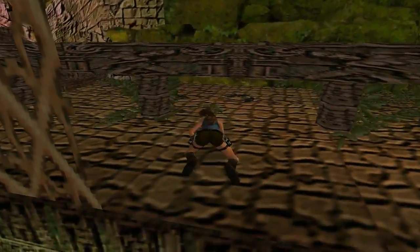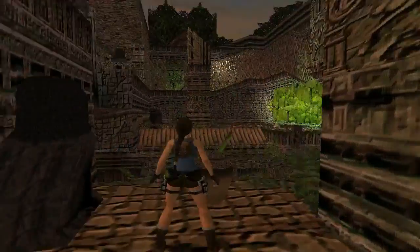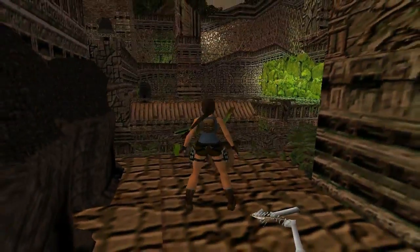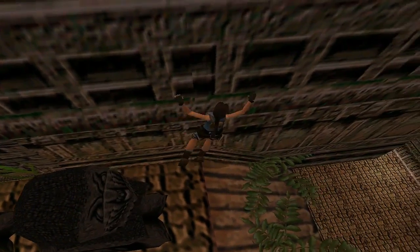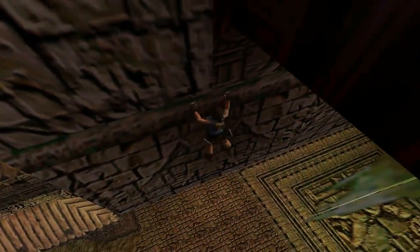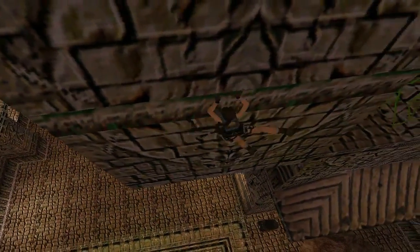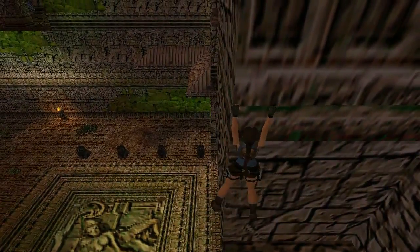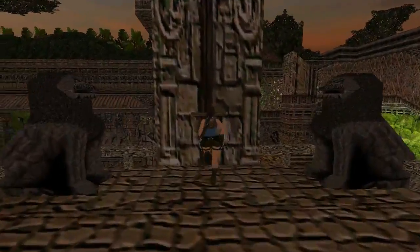So now just crawl down into this gap. Down here you may get a little bit stumped - there's no items and seemingly there's nothing to do. But there is a very sneaky hidden ledge. Right up against the wall, if you come forward and press grab she will grab a hidden ledge. So just shimmy all the way around, and then just grab these vines here and climb on up. The second lever is right here.